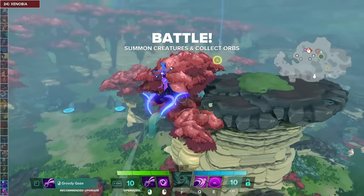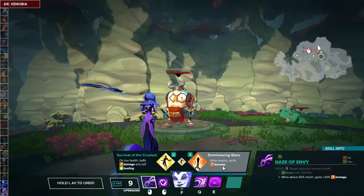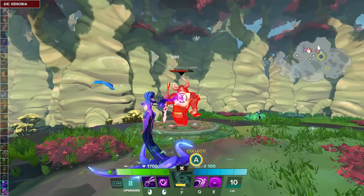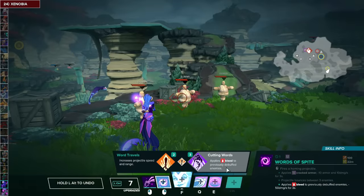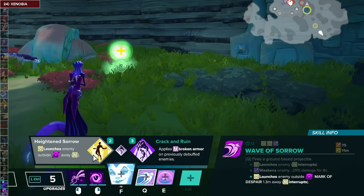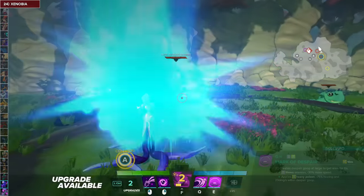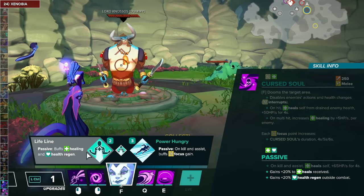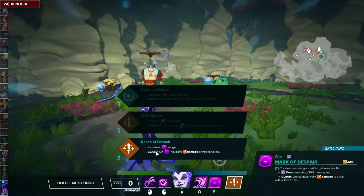For Zenobia's Gaze of Envy, I like Greedy Gaze for more healing and then Domineering Glare — since you're healing more with Greedy Gaze, you'll get more value out of it because you'll be at over 50% health more often. For Words of Spite, take Echo of Spite and then Cutting Words — great for quickly debuffing the enemy before an engagement. For Wave of Sorrow, take Banishing Sorrow and then Height and Sorrow. For Mark of Despair, I like Depths of Despair and then Toxic Relationship. For the Focus, take Amity and then Lifeline for more sustain — it all compounds with each other with Lifeline and all that healing. For the Clash talent, Reach of Despair.